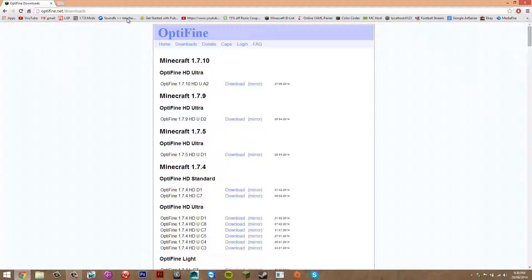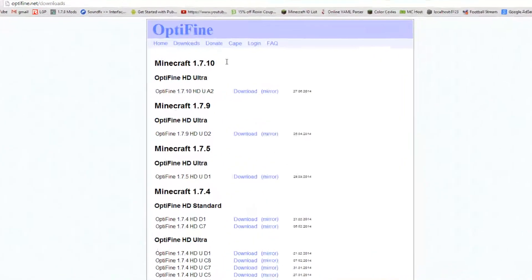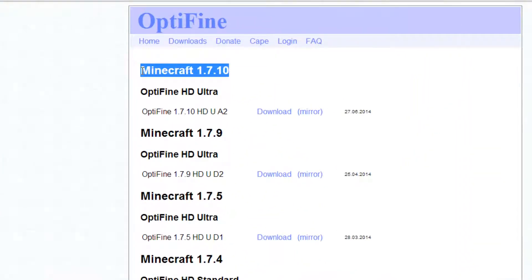On that page you just want to select the version for your computer and install that program — click next, next. Once you've got that program installed, you want to head over to the Optifine website, and you want to look for Minecraft 1.7.10, and you just want to press download.